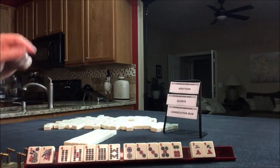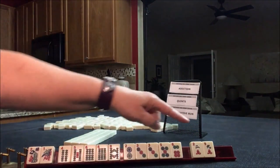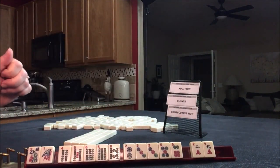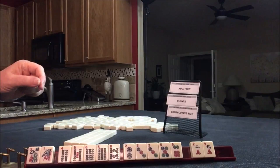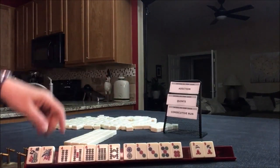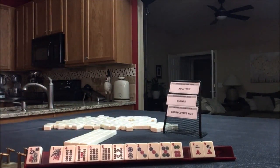We have multiple tiles, so I think that's the strongest start. We have 3-6-9 but we have Addition, Quints, and Consecutive Run as options. Since we have no jokers, I don't think Quints is going to work. We do have a flower, so we potentially could play an Addition hand.